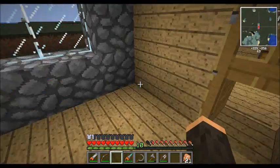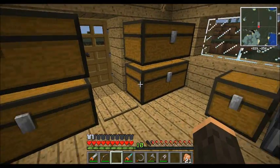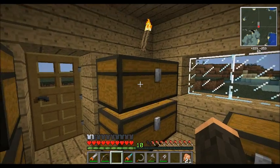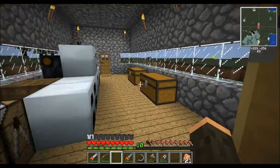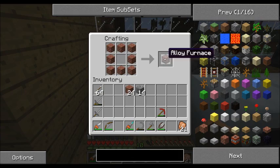The first thing we're going to need is an alloy furnace. I should have some bricks here somewhere. The way you build an alloy furnace is you take bricks and put them in a pattern like this, and you have your alloy furnace.